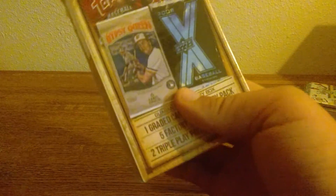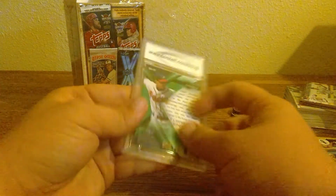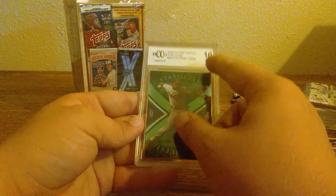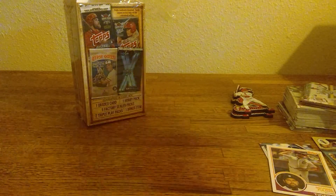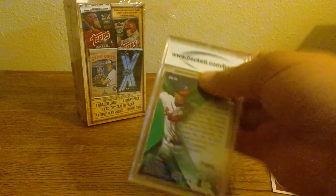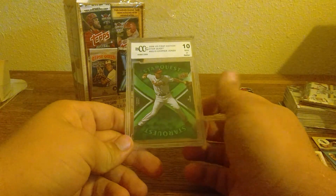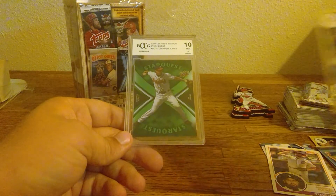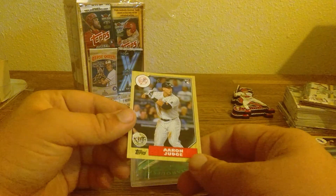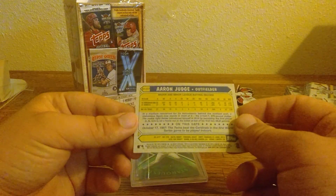Our first graded card is going to be Star Quest of Chipper Jones — rated 10, mint or better. I don't know if that's really true; all these come out rated 10 mint or better, but it's still rated regardless. Last one — oh my goodness, another Chipper Jones! So this pack was literally the same for everything except for the cards. The only thing that was really cool about this was the Aaron Judge rookie, 87 throwback.